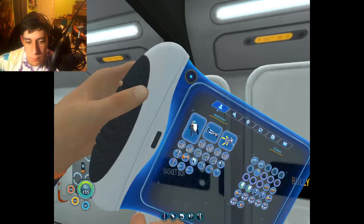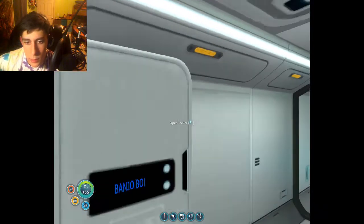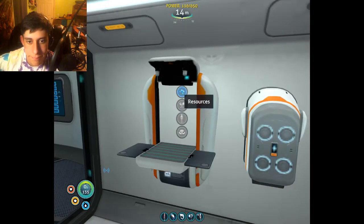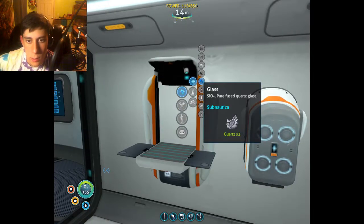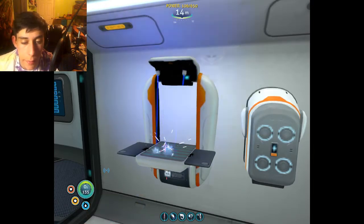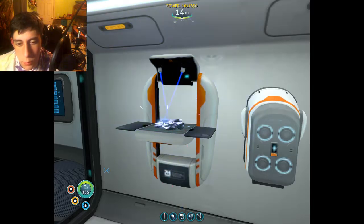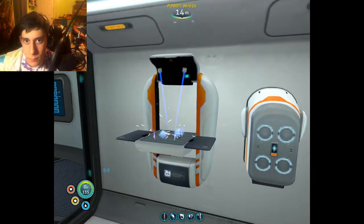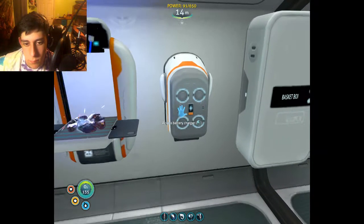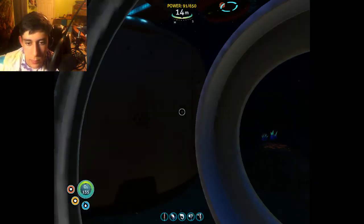So I accidentally clicked out of it — I hate that. I tried to click on it as soon as the thing pops back up but I underestimated how long this animation would take. Okay, so there we go — there's our three plasteel ingots. For enameled glass we need six quartz to make the glass, and then we need three stalker teeth.